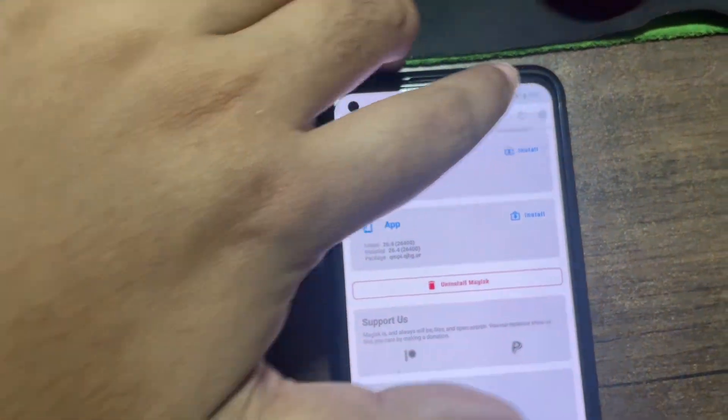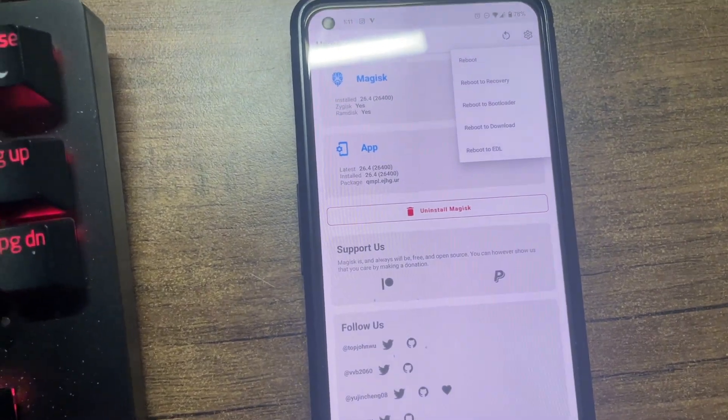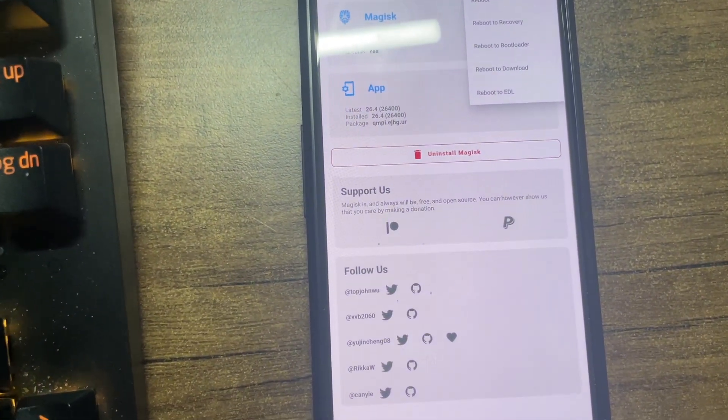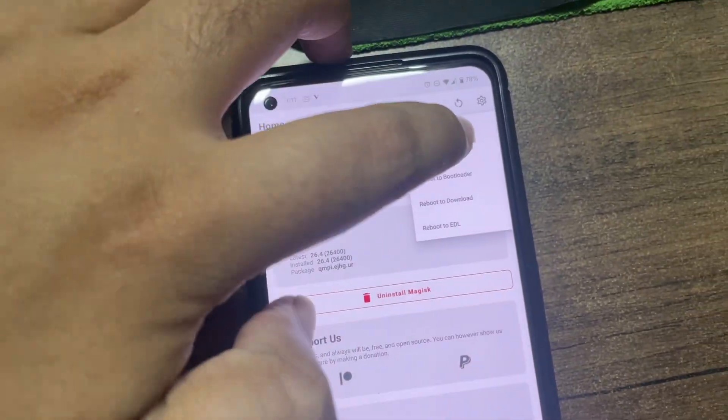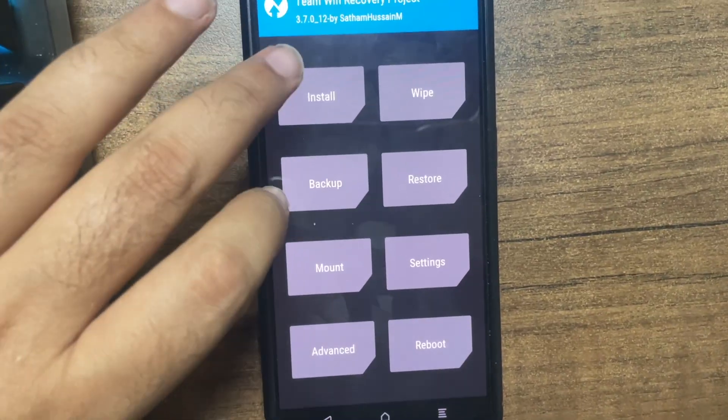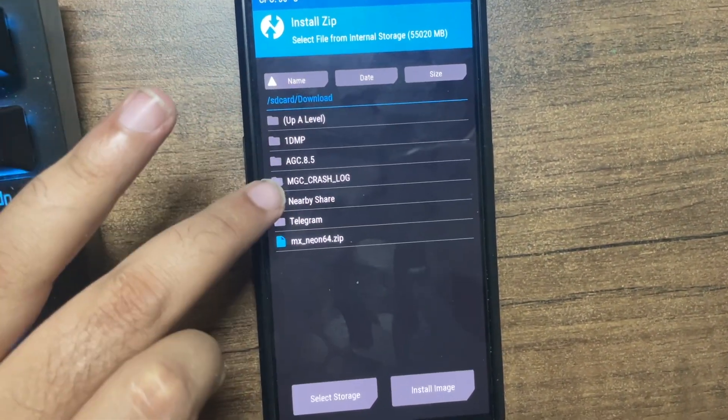Let's get started — just reboot to TWRP and we're ready to go. Make sure to remove the password, but it shouldn't be an issue because you can always give your password at TWRP and proceed. So reboot to recovery and wait for your device to boot. We've booted into TWRP.